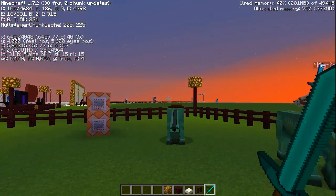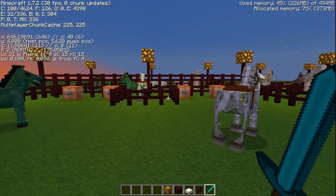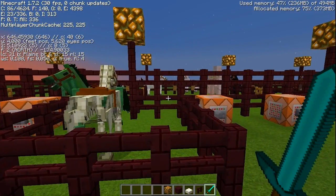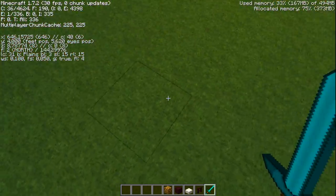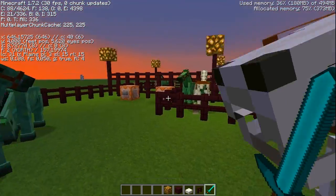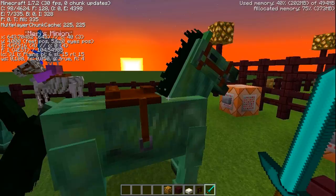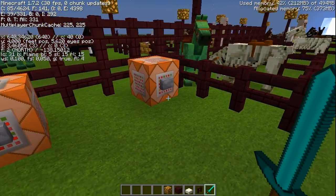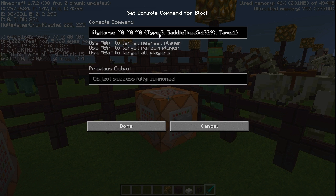The z-coordinate increases towards south and decreases towards north. If you use the summon command inside the chat, it will summon relative to your coordinates. If you use command blocks, it will always take the coordinates of the command block as the reference point, because for the game it is the command block that summons something, not you, although you are hitting the button.